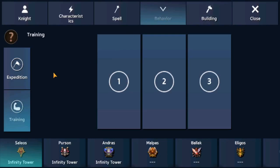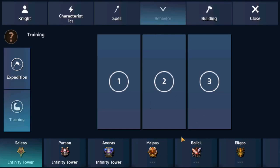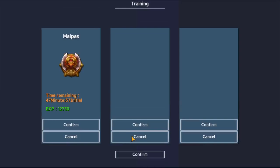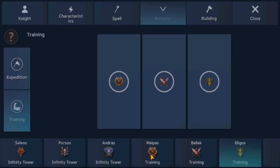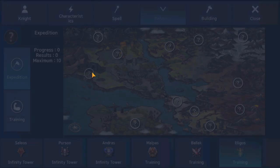The behavior interface has two different tabs: expeditions and training. To unlock the second and third training slots, you need to upgrade your training center to higher levels. To put mercenaries into training slots, click on the mercenary. For example I put Mileblocks into the slots and confirmed. I noticed the experience gained is around 12,000, which isn't much, but since they aren't doing anything else it's better to put them in the training center to gain experience and level up. You can also cancel them at any time.